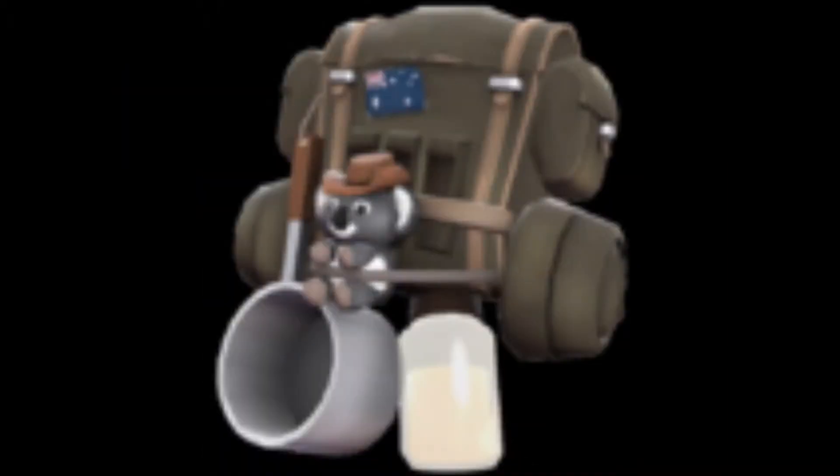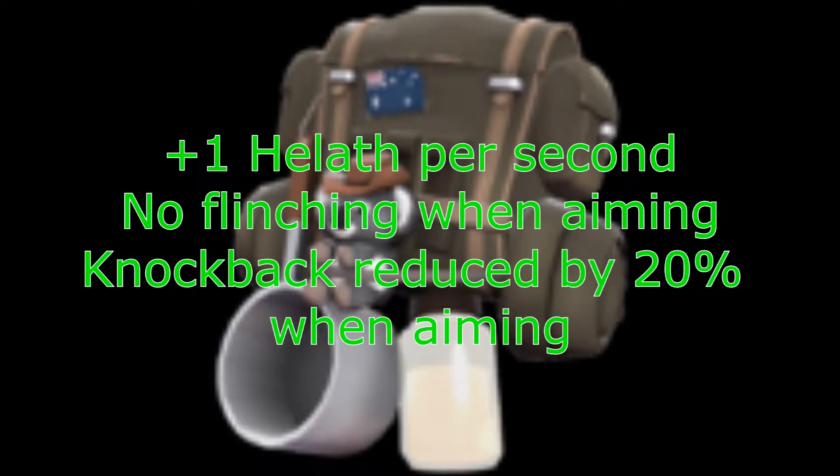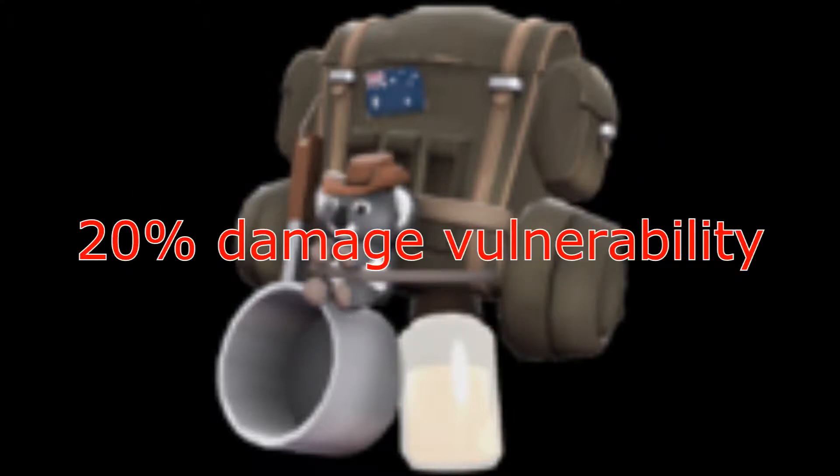Moving on, this is essentially a passive weapon, meaning you don't have to do anything to get the positive and negative attributes that come with it. Its positive attributes are: plus 1 health per second on wearer, no flinching when aiming, and knockback reduced by 20% when aiming. However, the negative is pretty big — it has a 20% damage vulnerability on wearer.